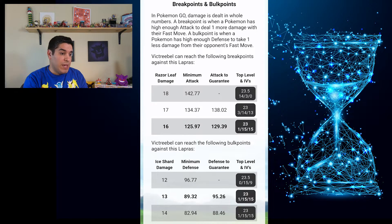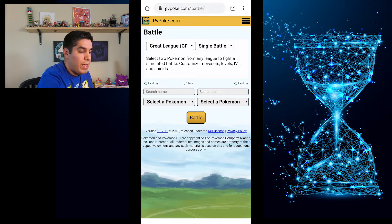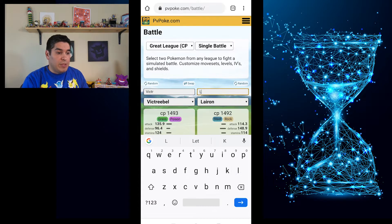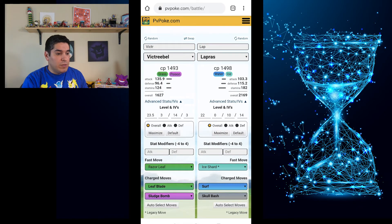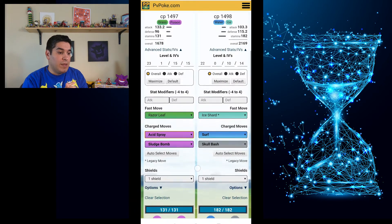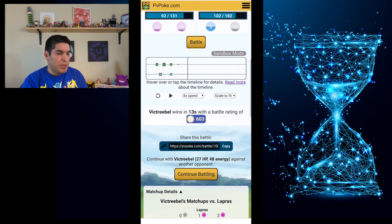I'm going to go to PVPoke.com, click the little menu bar on the top right corner and click Battle — this is where you can run Sims. When you hear people talk about 'I ran the Sims,' this is what they're talking about. I'll hit Play, enter Victory Bell on the left-hand side and Lapras on the right-hand side. It kind of auto-populates so you don't have to type in the full name. I'm going to click Maximize — this is the number one ranked IV Lapras versus the number one ranked IV Victory Bell. I put Acid Spray since it's a popular move, but it doesn't really matter too much. I'll click Battle.